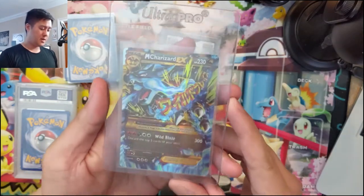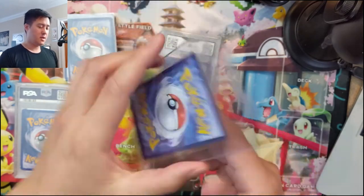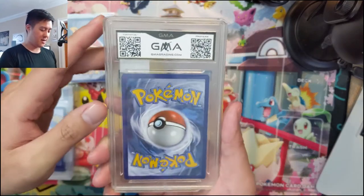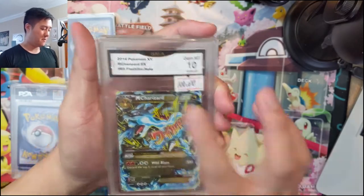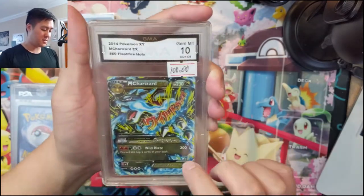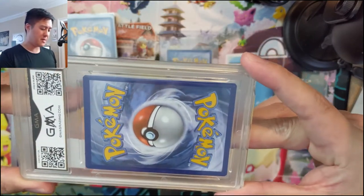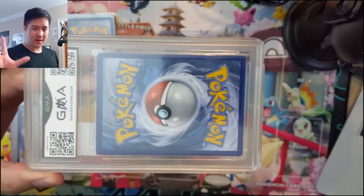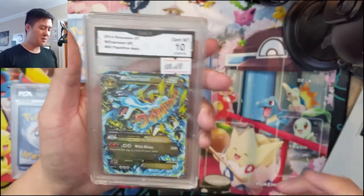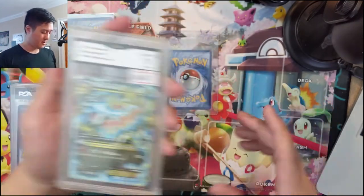Then we have the Mega Charizard EX — pretty nice pickup. This is the secret rare from FlashFire and it's in pretty good condition, so it could definitely be sent to PSA. We also have another one graded by GMA. I don't know much about GMA and it didn't cost anywhere close to a hundred dollars. So now we have both the secret rare and the regular. I might crack the GMA open to send to PSA once I'm confident eyeballing the grade.